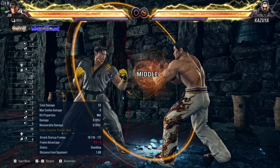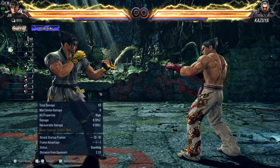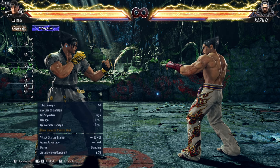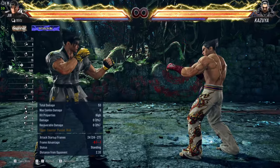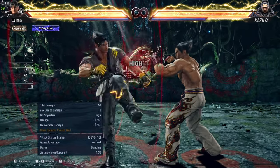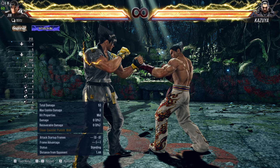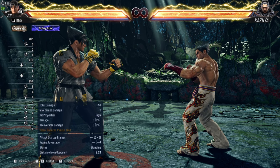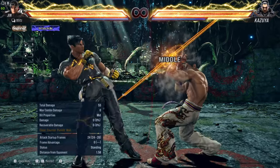You could also go for 1,2,3 and then 2,4. But 2,4 is a little risky because both of them are high attacks, so if the opponent understands what you're trying to do he would probably duck and launch you for a full combo. So I wouldn't recommend going for 2,4 straight after 1,2,3.